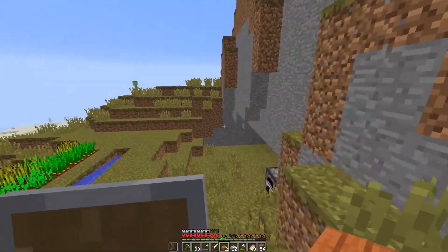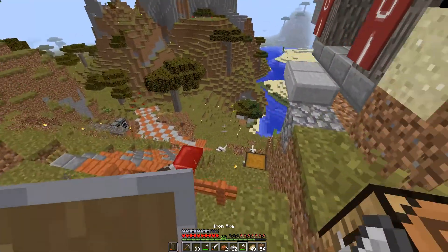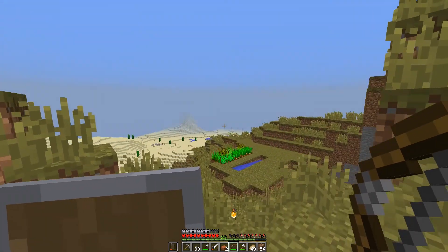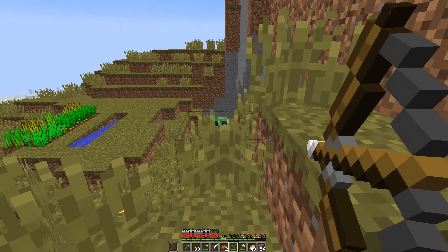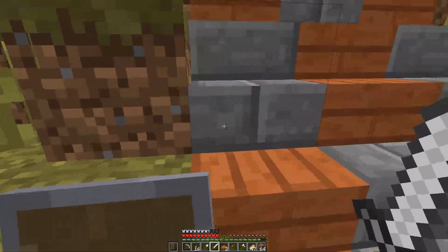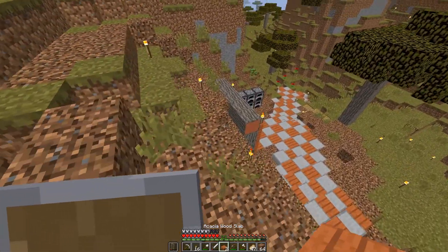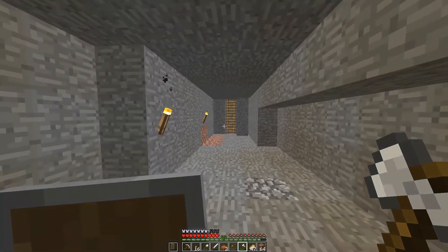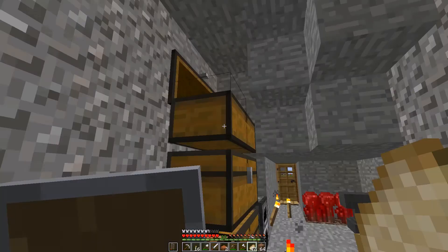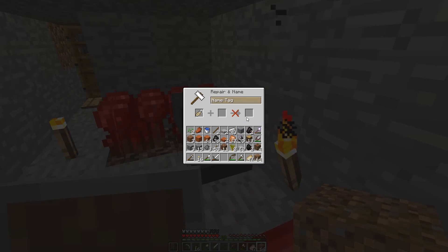Stone, stone, stone — you can use the cubby hole over here. Creeper! My bow's not on my bar — now it is. I need to get out of here because I don't want him blowing up my animals. He won't — cool, he's dead. Hi doggies — or puppies, sorry, they're not labeled.